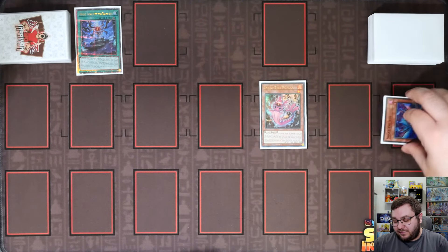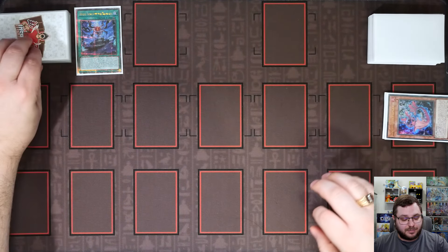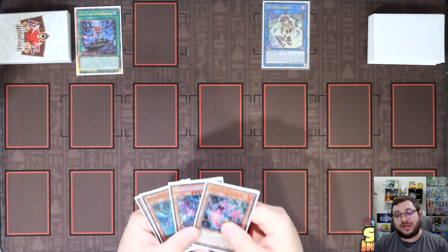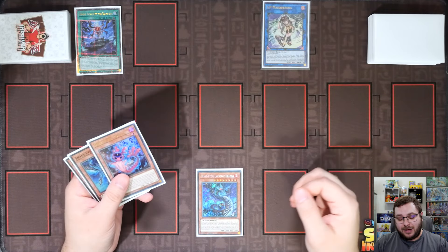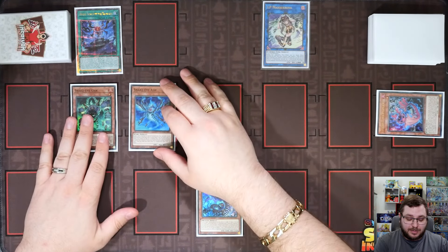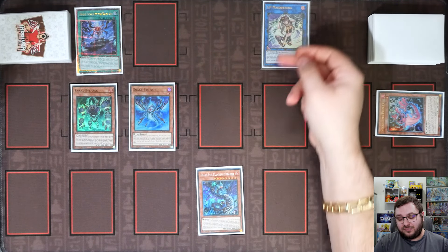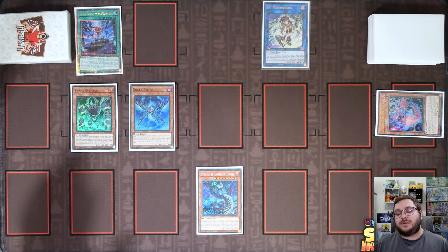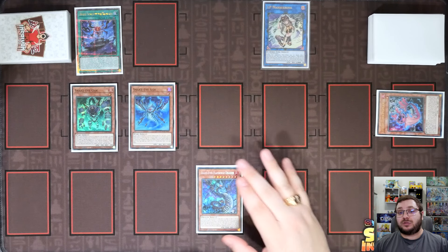We use the effect of Ash, sending itself and Oak to summon out our copy of Flamberge — that is Summon number 3. For Summon number 4, we link Flamberge and Poplar into our copy of IP Mascarena. Now we activate both Flamberge and Poplar in the same chain, using Poplar to chain-block Flamberge: Flamberge as Chain Link 1, Poplar as Chain Link 2. Poplar summons out the Flamberge, and then Flamberge summons out Oak and Ash. This is the first spot we are nibbable — Summons 5 and 6. If they Nibiru us here, we use Divine Temple to summon back Flamberge, Flamberge places IP Mascarena, and we still have four cards in hand plus a guaranteed SP Little Knight.